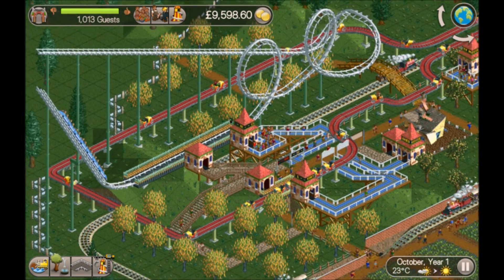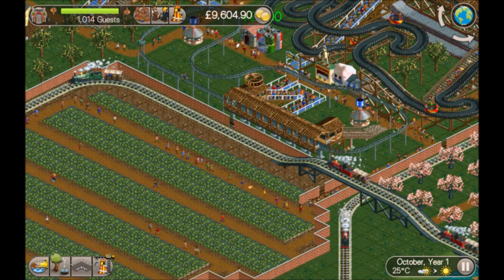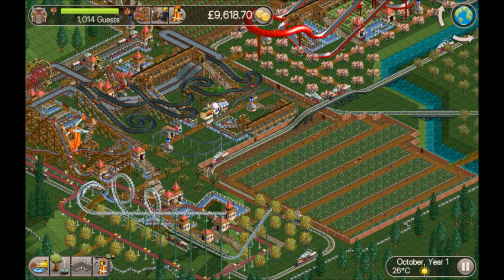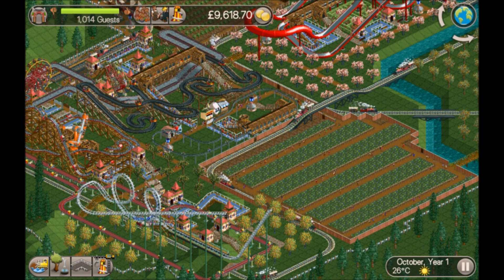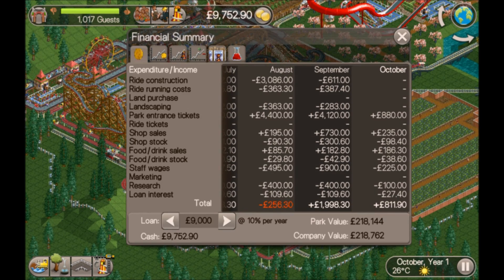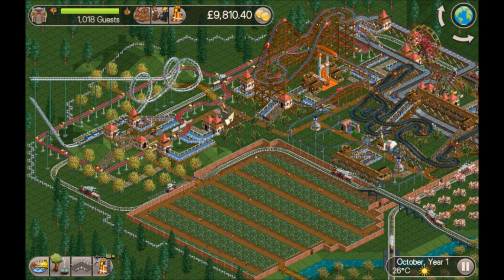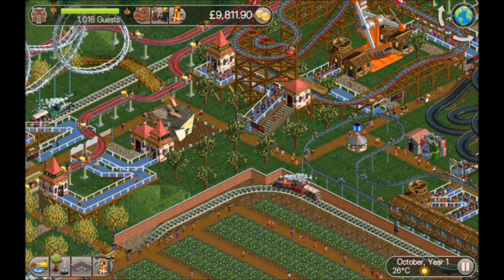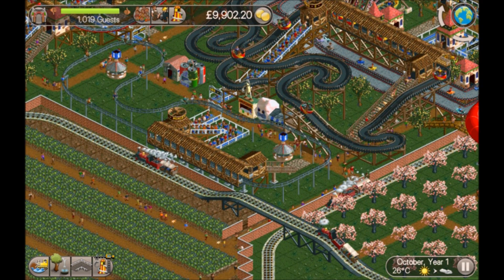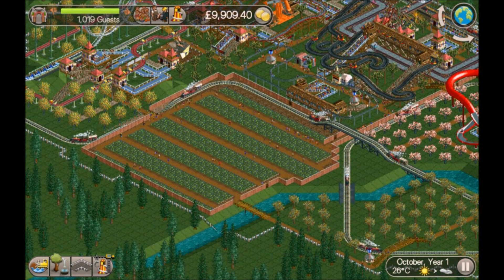We only need 86 more guests and we're going to complete the scenario. There have been no dramas — it hasn't been difficult. I'm just building and the guests are taking care of the rest. I haven't been crazy with the handymen, so we're not paying out a lot. I'm not really zoning them much — maybe on the exits of some of the more intense coasters — unless there's a big accident spot waiting to happen.